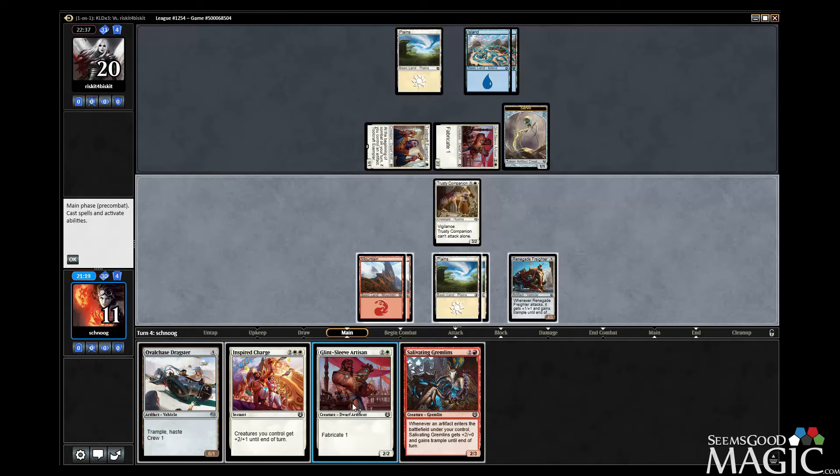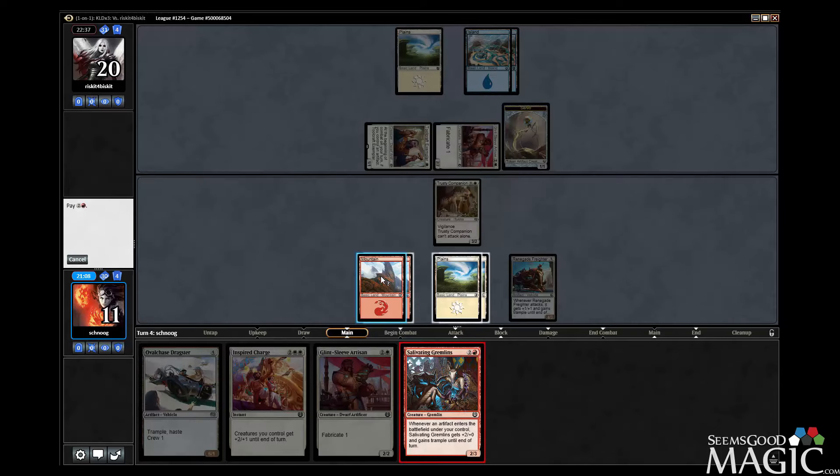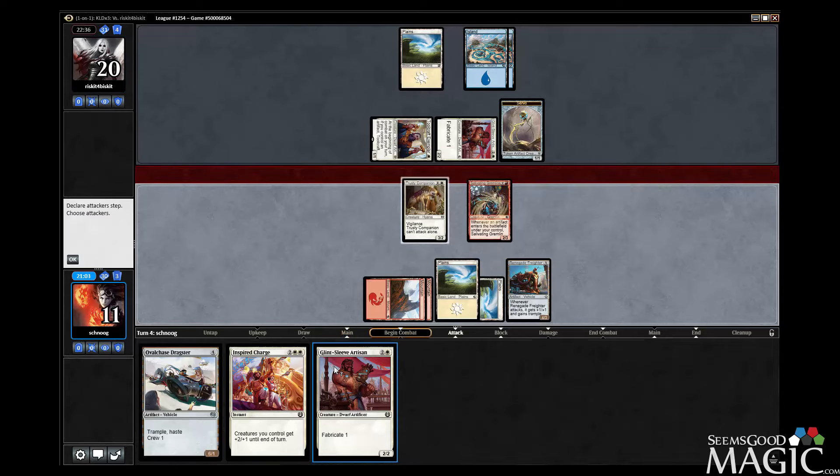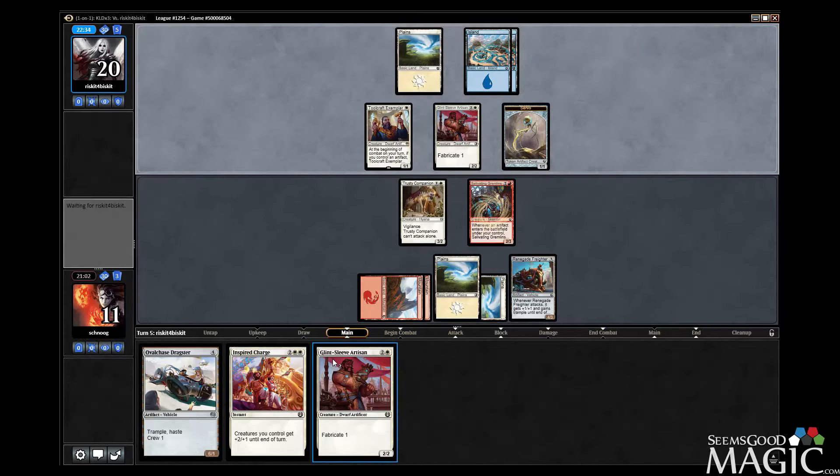I don't think that we are attacking at all, period. We're not? They probably have a timing. If you're not attacking at all, play the Gremlins — it's a 2-3, it blocks their 2-2. I don't think we can attack here, that's really risky. So yeah, let's play all the Gremlins and next turn we can go Dragster. Glint Sleeve was better for the Dragster — next turn we can go Glint Sleeve then Ninja Dragster.